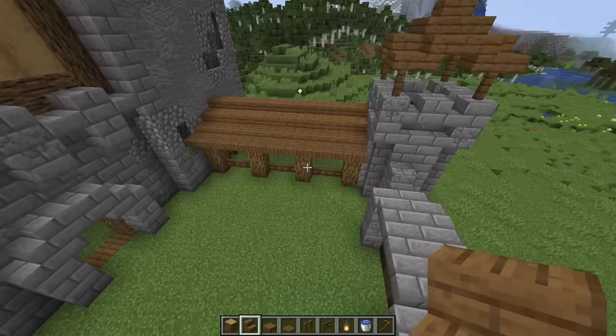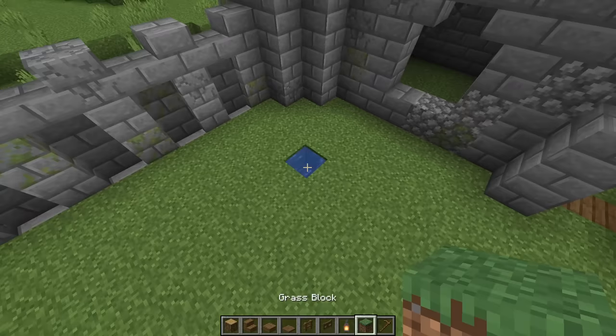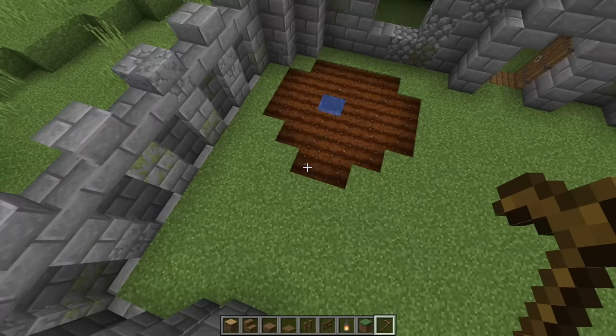Next we're going to build a little farm in this corner, so start with the water in the ground — it's in the corner by the round tower, I'm actually going to move it one block closer. Then you can just start hoeing some ground around it, just make it a semi-circular shape since it's natural so it's not an exact shape. Next I'll just plant some seeds there — you can also use potatoes or carrots if you prefer.